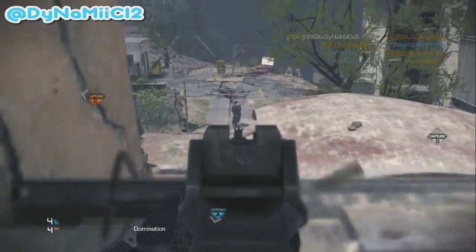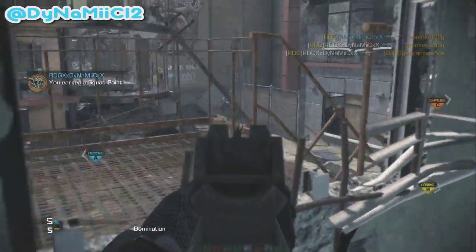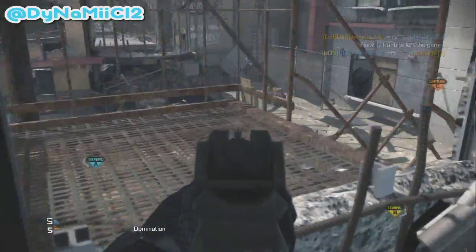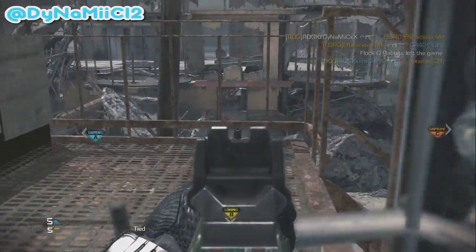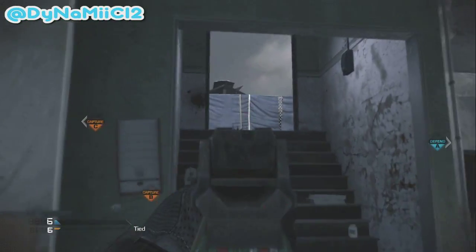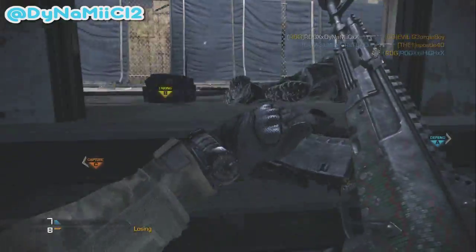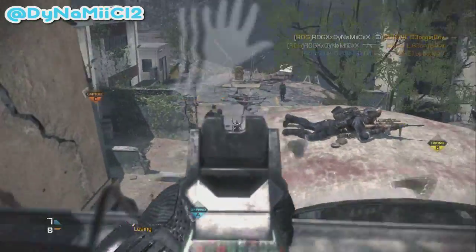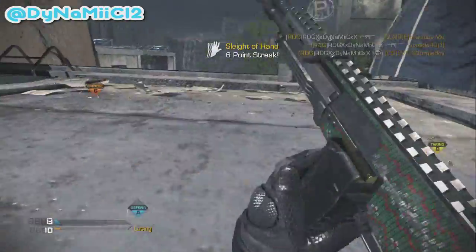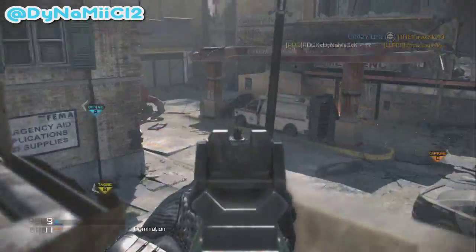I'm going to go ahead and try to ramble it off real quick: Ready Up, Dead Silence, Amplify, Quick Draw, Resilience, and Blast Shield — those are my main perks. That's what I'm mainly using for Specialist. For the first three I've got Scavenger, Sleight of Hand, and Tac Resist, and then I've got Agility, Marathon, Stalker, and On the Go.